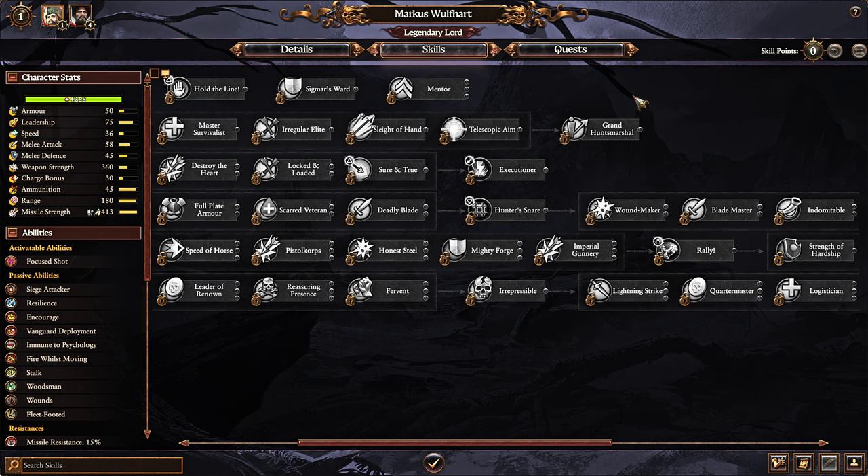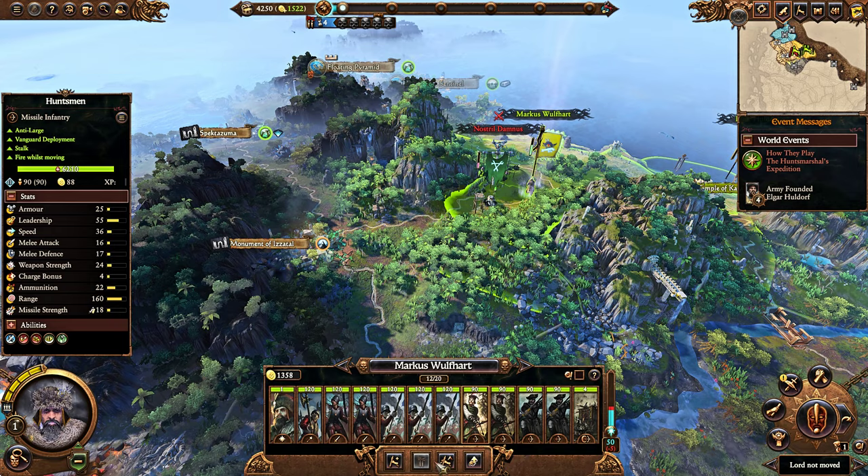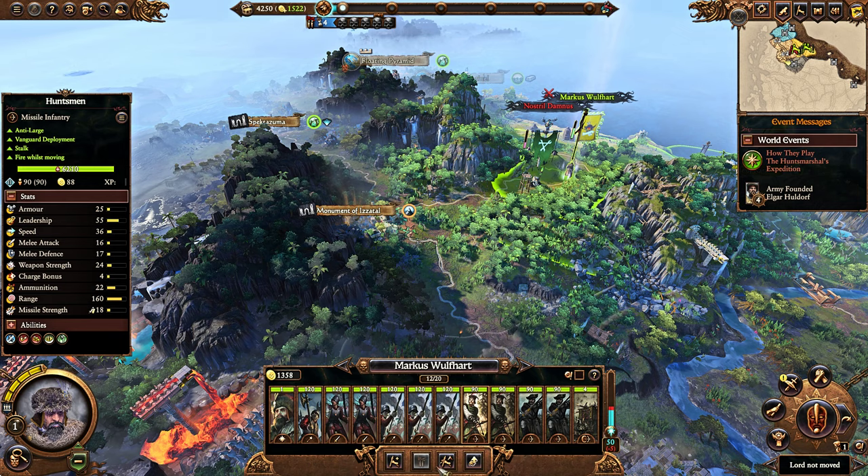He gets double shot ammunition for Huntsman units, telescopic aim, and Grand Hunts Marshal. He also has one item that has the Amber Bow ability with magical attacks and missile strength. Though as a ranged lord, he won't necessarily do a significant amount of damage in battle.